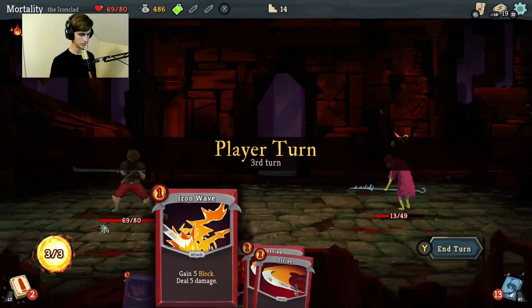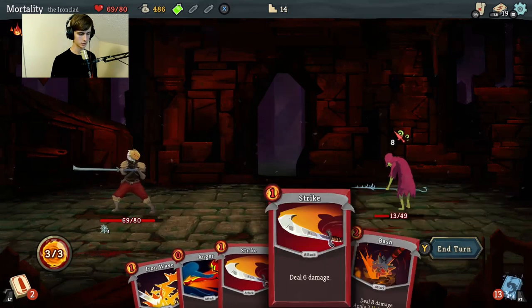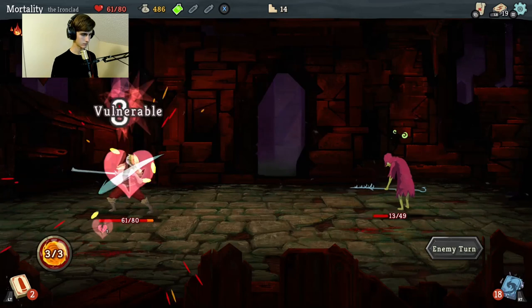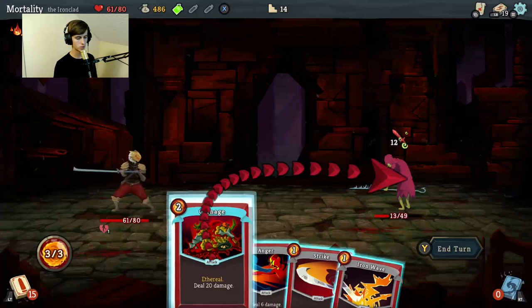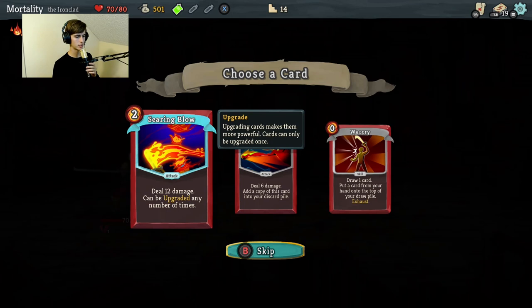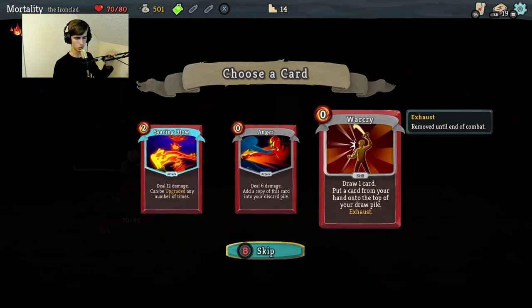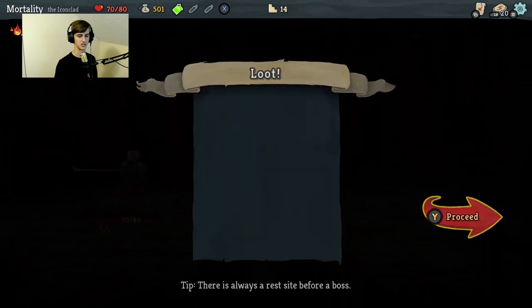Entangled? What does that mean? I'm entangled - can't play attacks. That's stupid. Okay, well - goodbye. Add a card to your deck. Searing Blow - deals twelve damage, can be upgraded any number of times. Deal twelve damage. War Cry - draw one card, put a card from your hand into the top of your draw pile. I like Searing Blow, I want to deal damage. Let's rest - all the way up to eighty percent. Deal twelve damage, apply two weak. Cleave. Dropkick - deal five damage, if the enemy has vulnerable gain one energy and draw one card.